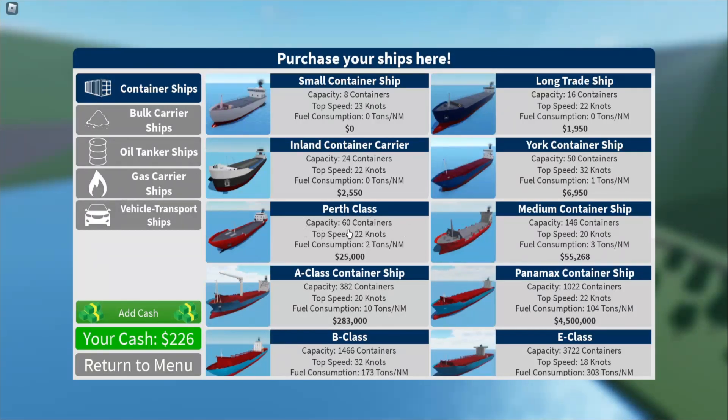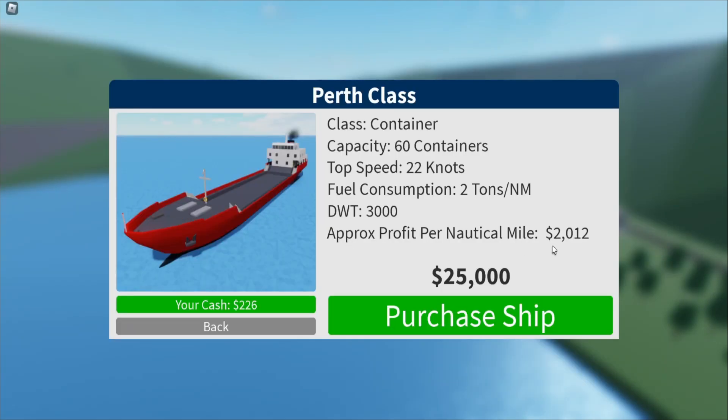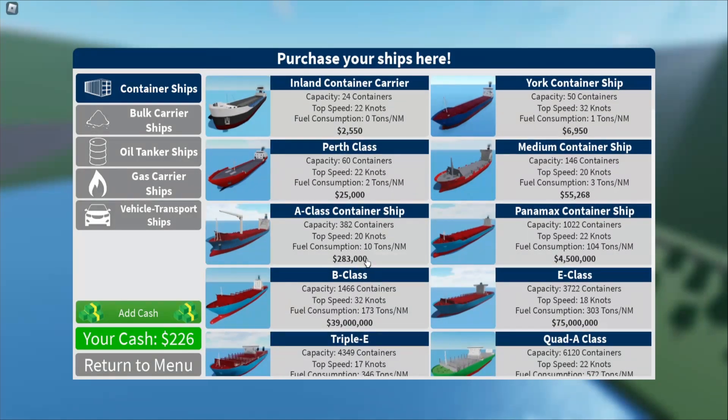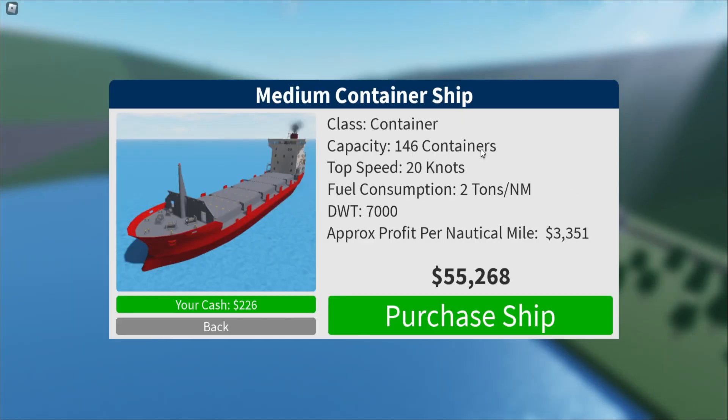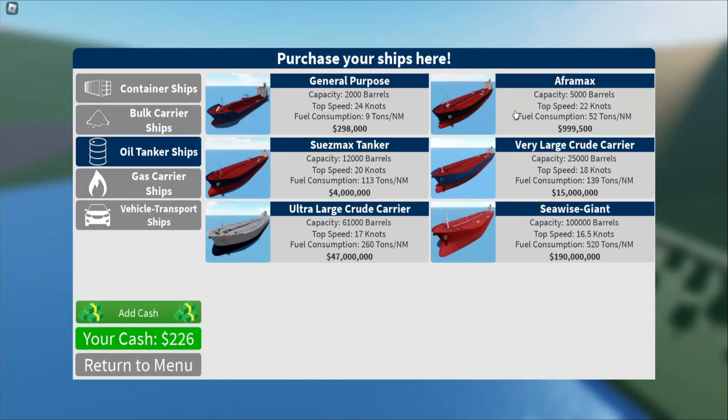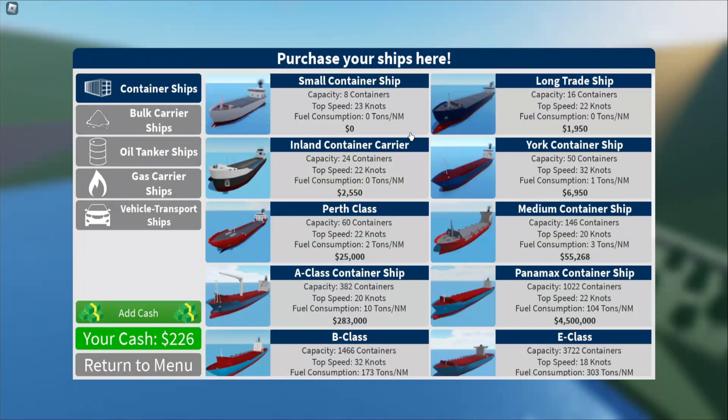For the next ship I'm looking at getting, we're either going to aim for the Perth class — 60 containers, decent speed, making on average about 2,000. But I want to go one step further and try to grind to at least get the medium container ship. After that we're looking at really big money — 283,000 for the A-class container ship, and then the millies. I do eventually want to start moving onto bulk carriers and oil tankers, but we need to grind some decent profits first.